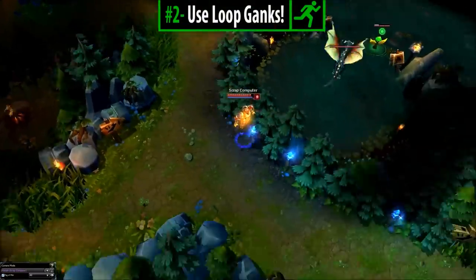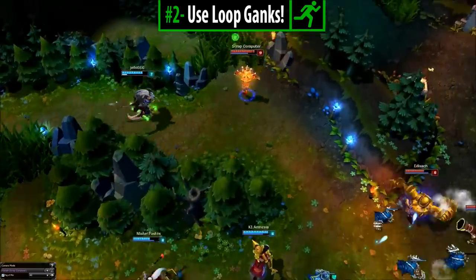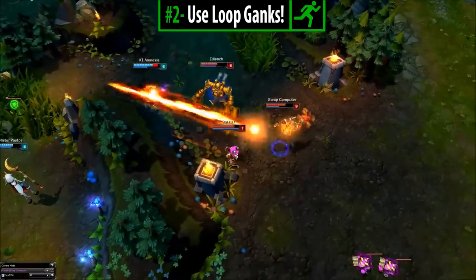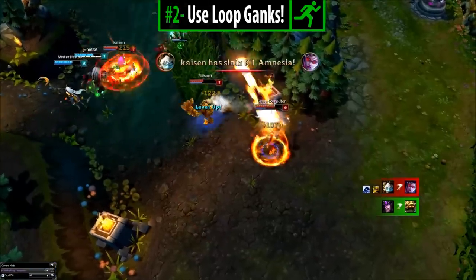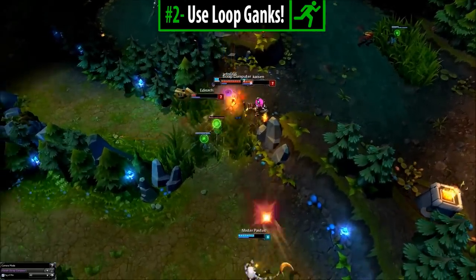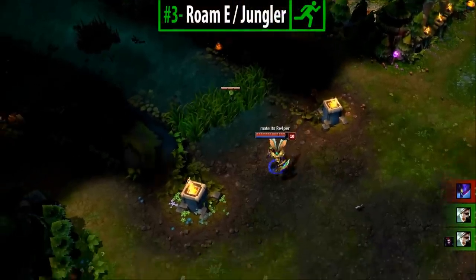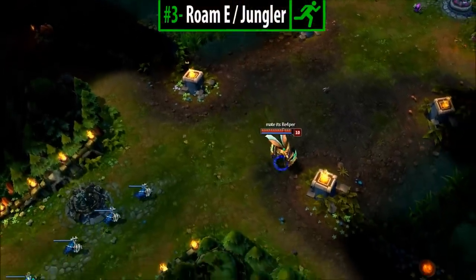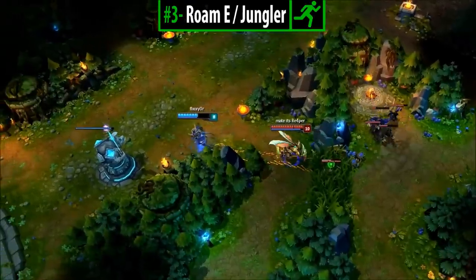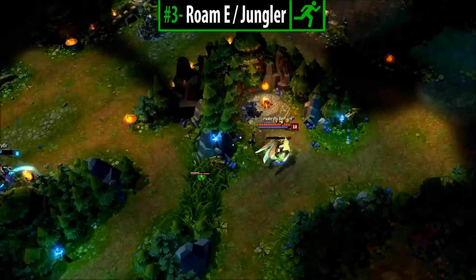Number 2 — Use loop ganks: the best gank to utilize in the middle lane is a loop gank. It's covered in my jungle guide Part 2. The reason is the accessibility and availability — you can run through the enemy jungle nearly as easily as going through the lane, and the loop gank leaves you behind the enemy laner. Number 3 — Roam the enemy jungler: a lot of people forget that the jungler can be roamed into easily. If you see a low HP jungler who just finished a gank and is heading for his wraiths before going back, go and get him. The jungler is full of blind spots that allow you to sneak up and kill him.